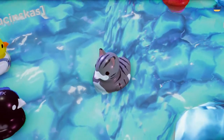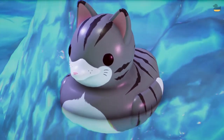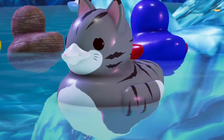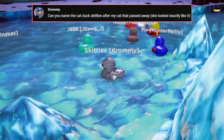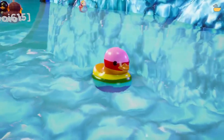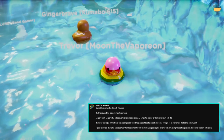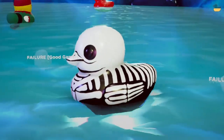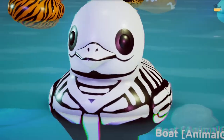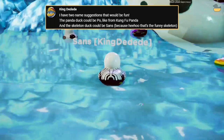A couple people did want to name the cat one, of course, but we're going to go with the first person who named it who also has not named a duck yet. And so it gets the adorable name Skittles, named by Chromie after their late cat. Such a cute name. Our beautiful rainbow duck we're going to be naming Trevor, named by Moon the Vaporeon - also for the Trevor project. Oh, here's another one - the Skeleton Duck, who's now Sans, named by King Dedede. Fantastic name.